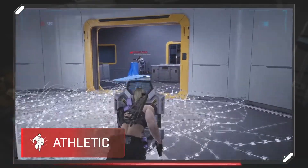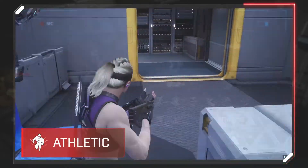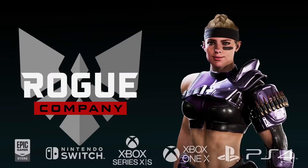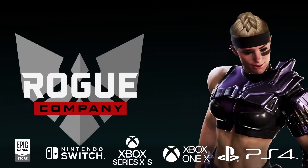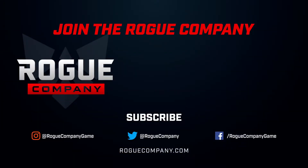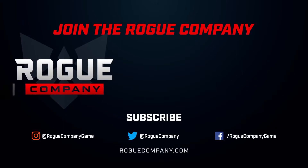Her passive, Athletic, makes Sigrid immune to slows and increases her crouched movement. So, now that you know who has your back, tell me — are you ready to go Rogue?